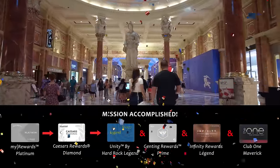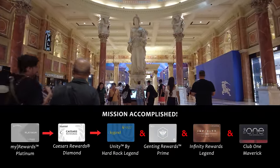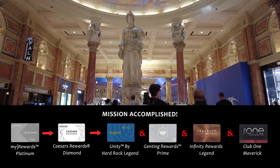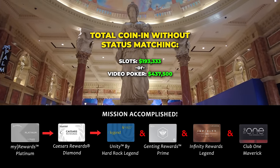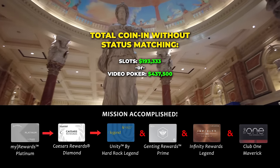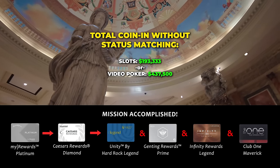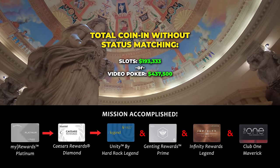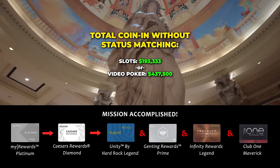At the end of this process, we can total up all of the coin-in it would take based on the properties that use the coin-in calculation. If you were to spend your own money to achieve all of these tier statuses, you would have to coin in a total of $193,333 on slots, or $437,500 on video poker — and you got all of this for free.